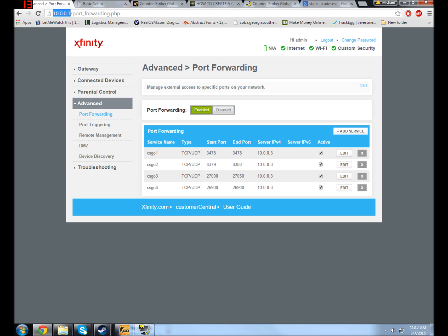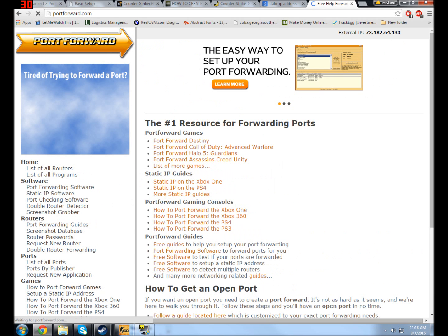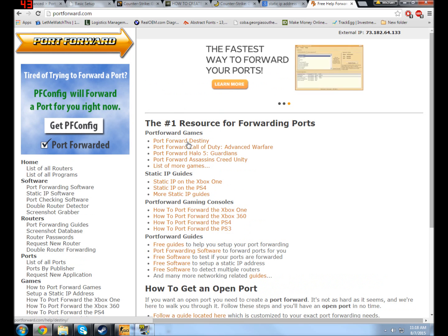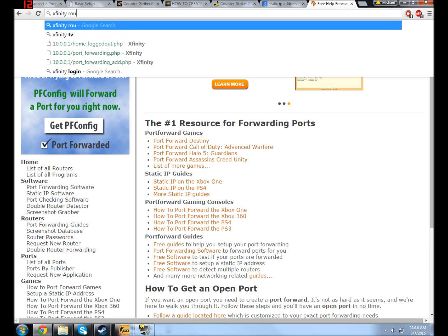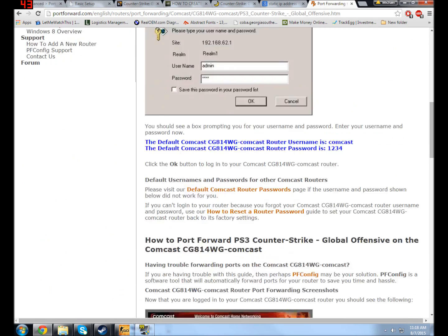Once you have all of that right — and that is a 100% crucial step — you have to set your static IP to port forward. For people to be able to connect to your computer, they have to connect through the ports that Counter-Strike uses, and you have to tell it individually which ones to port forward. There's a great website for this: portforward.com. You can find any kind of port forwarding you need — find your specific router and search for CSGO port forwarding.